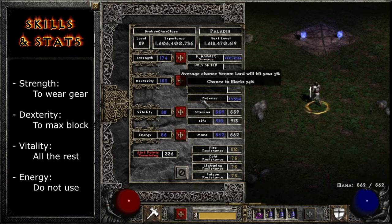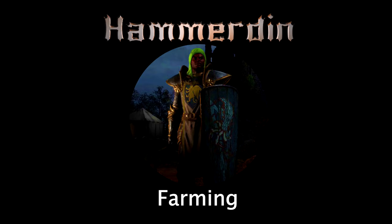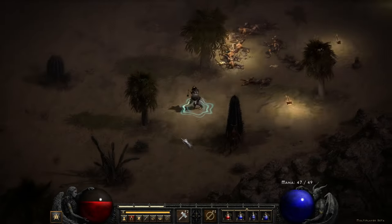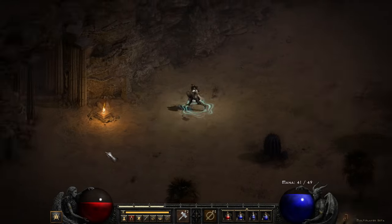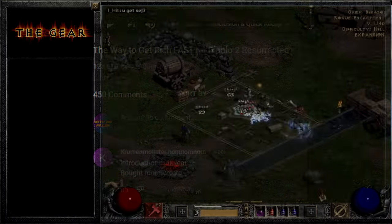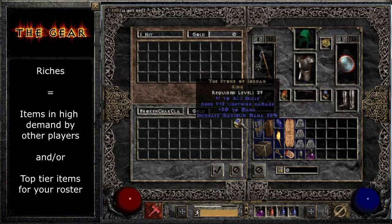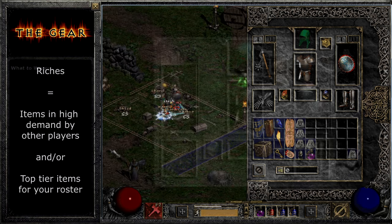Put points into Dexterity until you get your total block chance to say 75% — that's the maximum in this game, and that's how you max block. To keep it at 75, you have to put in a point or two each time you level up. Whatever you have left, you put into Vitality, because in this game you want a lot of health points. The main gear setup I want to show you is the farming build, which is one of the most common builds you'll see because it's so good. The point of the farming setup is to get rich, but you have to get a little rich to afford the farming setup. In this game, I define being rich as having items that are in demand by other players, or items that are best in slot for your characters.